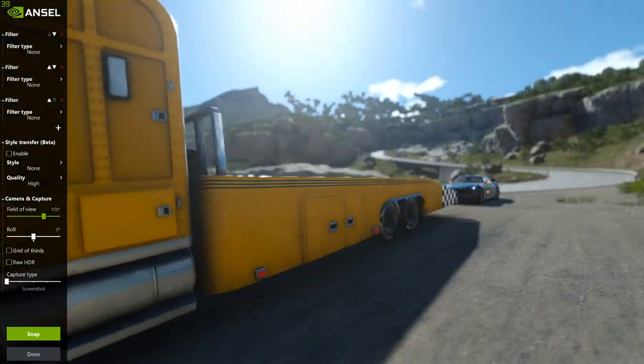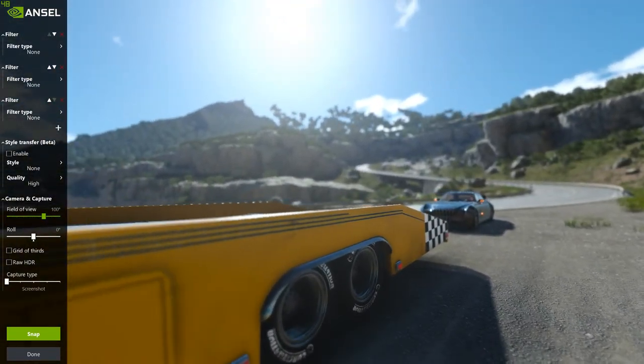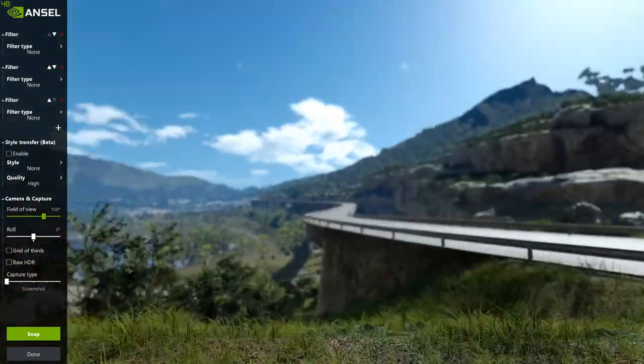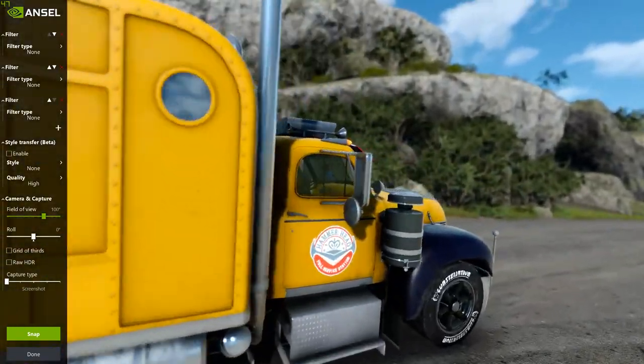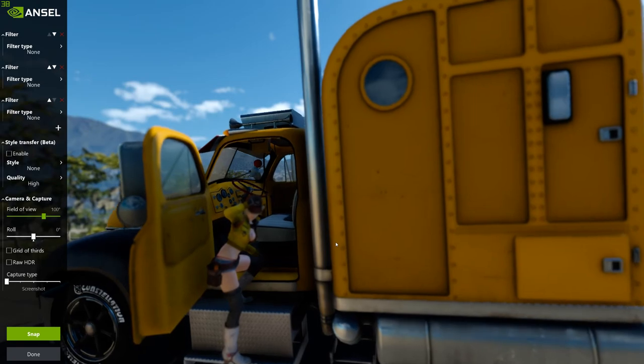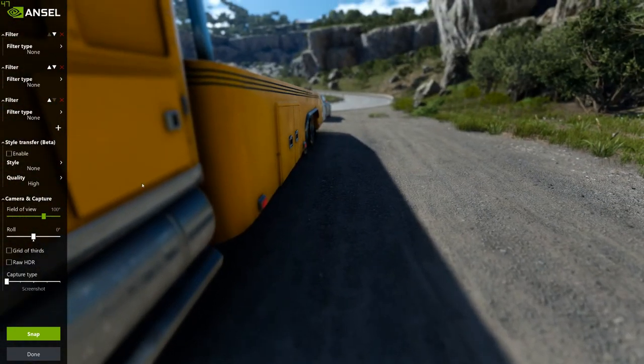This is why I want NVIDIA Ansel in everything — especially Borderlands 3. Hold Shift to go faster. There we go. NVIDIA Ansel is the business. And you put this into something like — wait, hang on, we have to look through this. High quality, high, low — I can't turn off depth of field. It's really, really aggressive in this game.